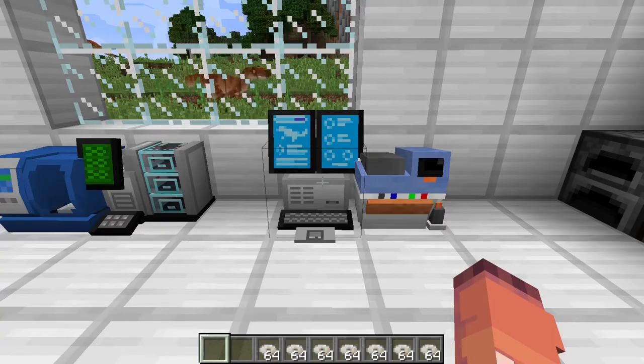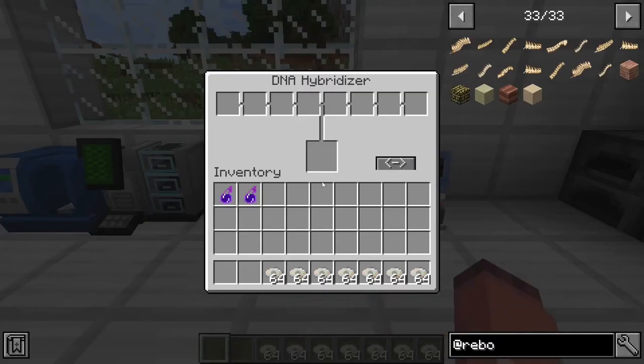The last thing we have to look at is the hybridizer option in the combinator/hybridizer machine. This is used to make the Endoraptors and the Indominus Rexes, which are very powerful dinosaurs, so it will take a little bit of work to get here.